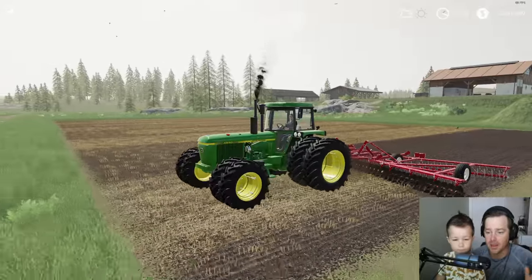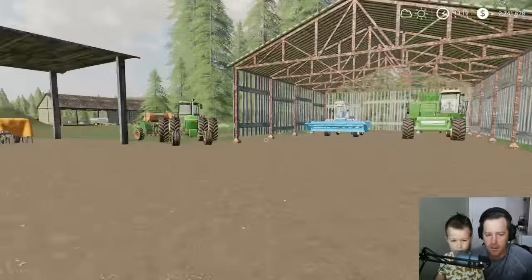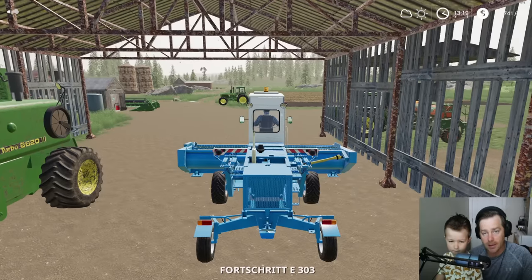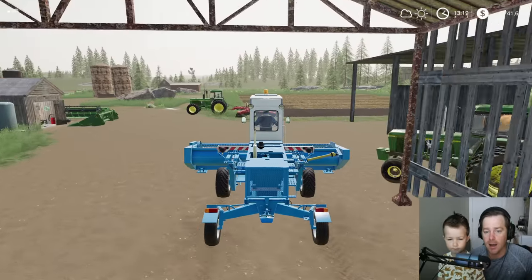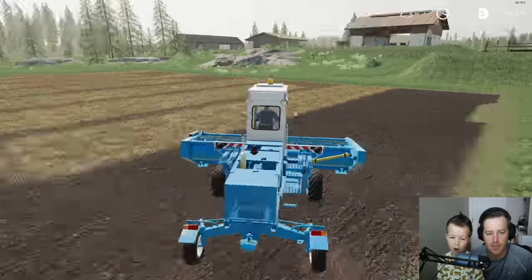The 4840 won't take long at all to disc up this field - she's doing great. We probably need to take care of our animals; they do need hay, that's why we're going to start cutting some hay. Let's get this guy started on the hay and then go to the city and check it out.